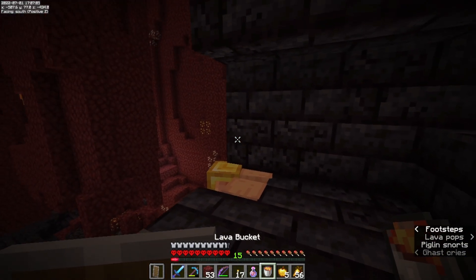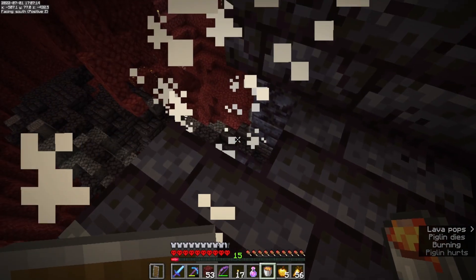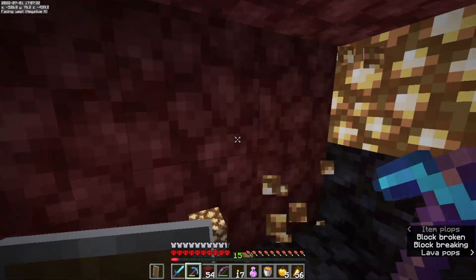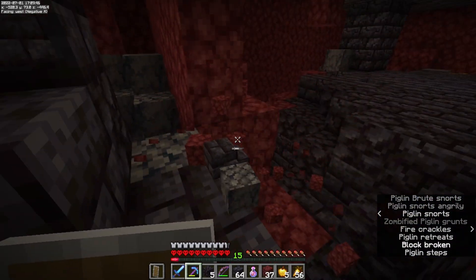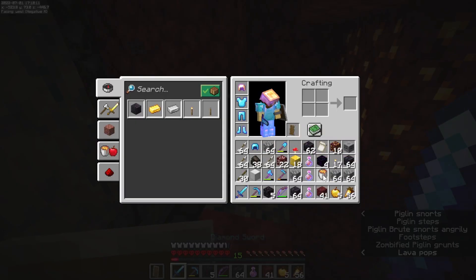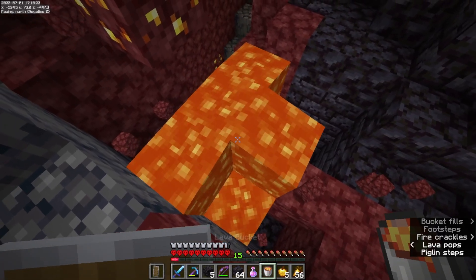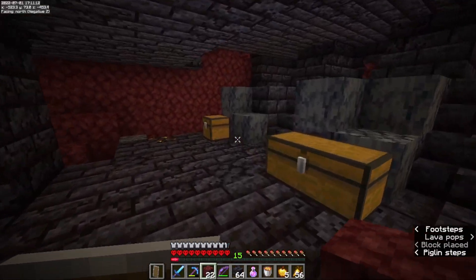There's a bunch of piglins — let's take care of these guys just so I don't have to worry about anything. Let's go through here and collect some of this glowstone because I could always use glowstone. There's a brute right there, so let's get our lava bucket out. This is the easiest way to do these — just pour some lava down, it should take care of most everything. They shouldn't have a path up here now.